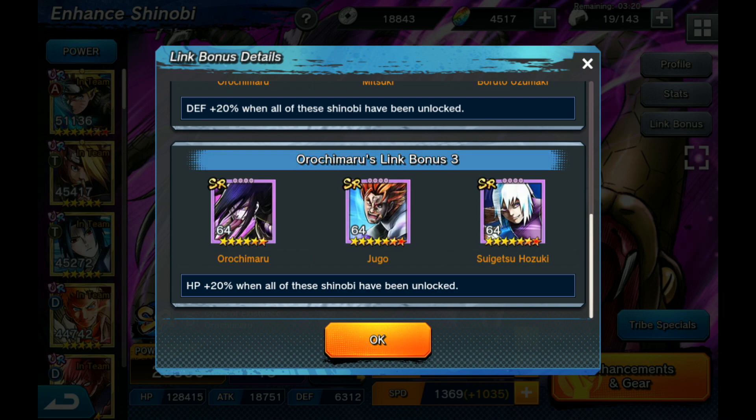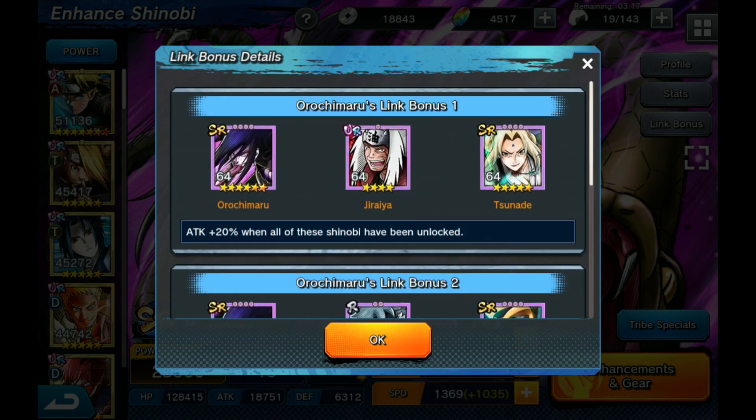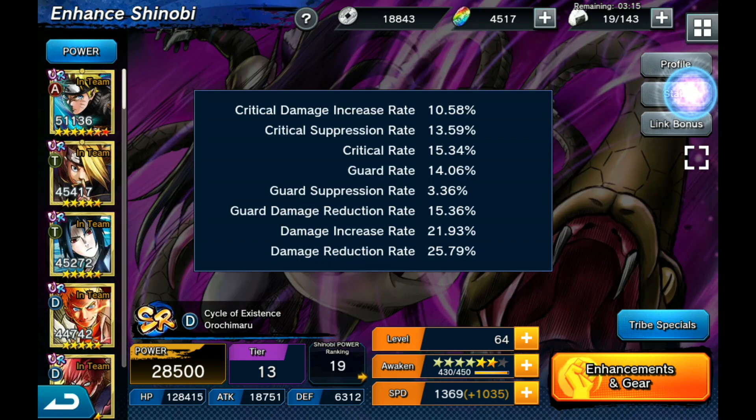Stats-wise, Orochimaru is actually pretty good. Where he kind of lacks, in my opinion, is damage at the moment for me at least - but I've seen some Orochimaru do some crazy damage, so you can get his damage up pretty high. His guard rate is pretty good, as is his guard damage rate reduction. Overall, Orochimaru is a very tanky crowd control unit - you can put him in as a tank as well as a crowd control character, and he does both extremely well. He also throws in decent damage.